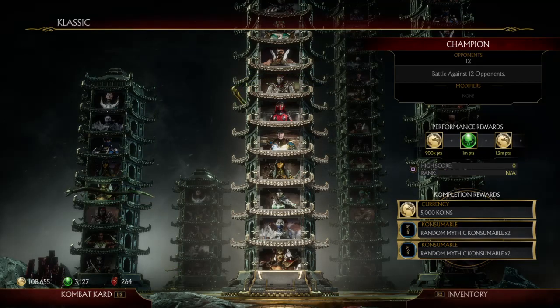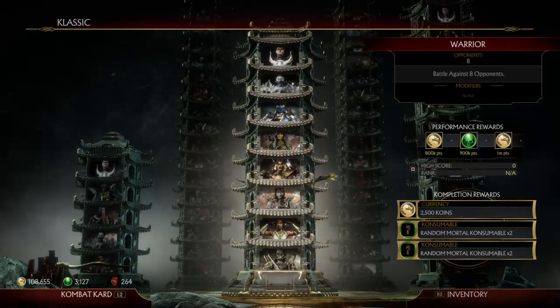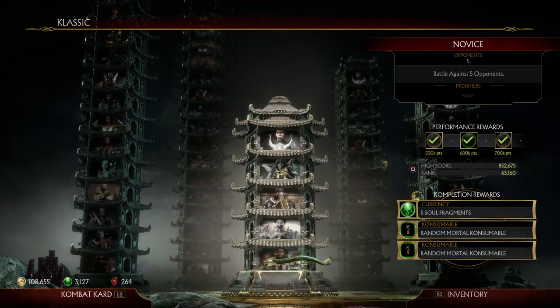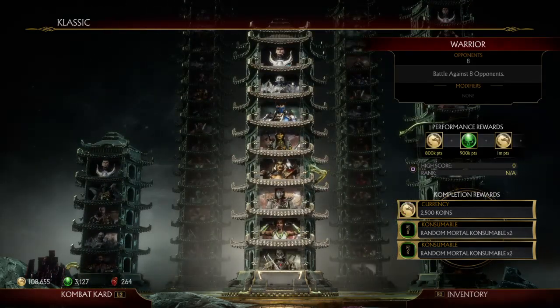When you start you can choose whatever character and difficulty, and then you unlock their ending. I don't think you unlock a skin for the character unlike in previous games where you could unlock a skin or a shader — I don't think that actually happens with these. I could be wrong, since I did the novice one and didn't seem to gain anything from it.